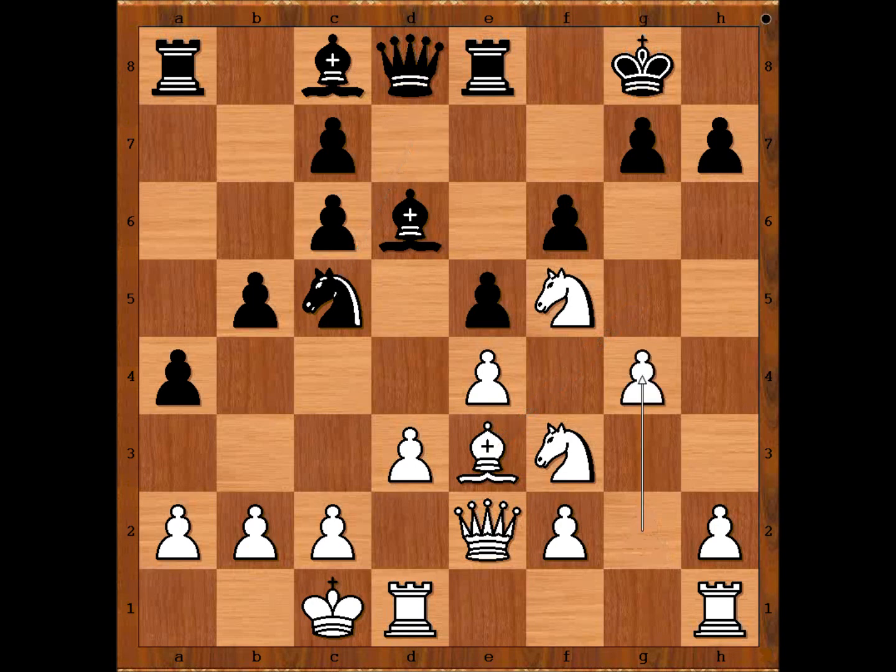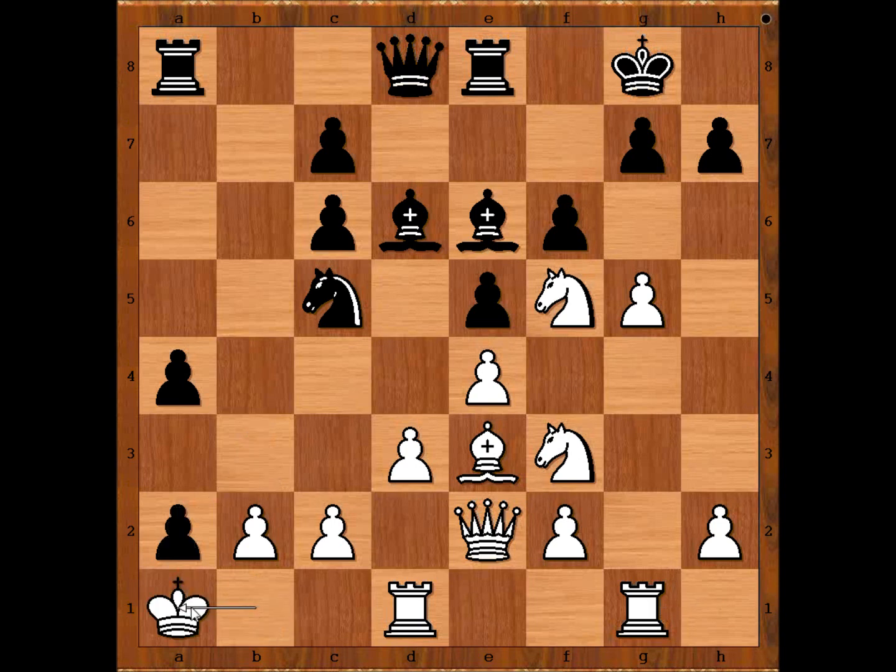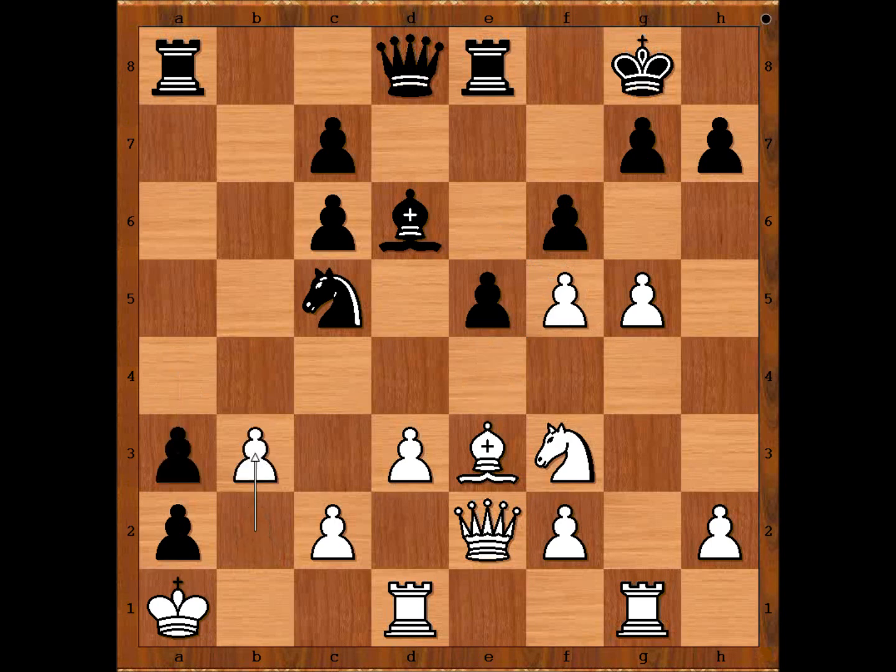Knight to c5, g4, bishop to e6, king to b1, b4, g5, b3, rook from h to g1. Pawn takes pawn on a2 check. King to a1 is better than taking the pawn, because taking with the king is an illegal move. Bishop takes on a5, pawn takes bishop, a3, b3. If pawn takes pawn on a3 then knight to a4, bishop takes pawn, bishop to b2 or something like that. So we have b3.